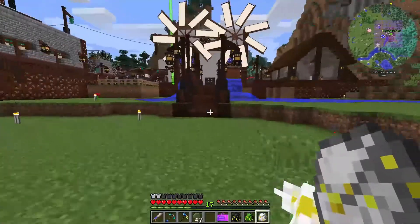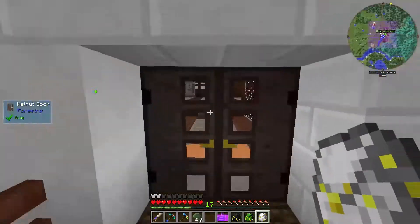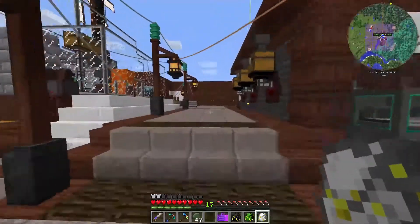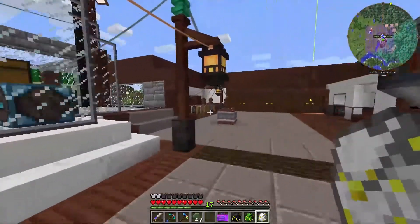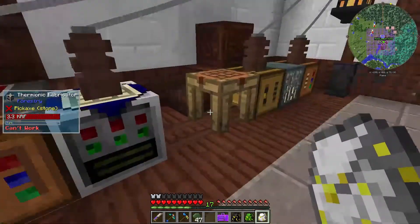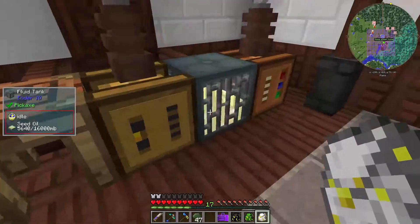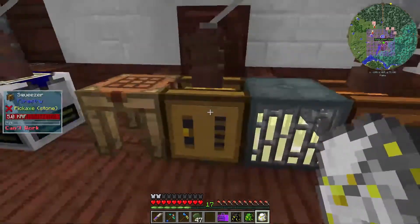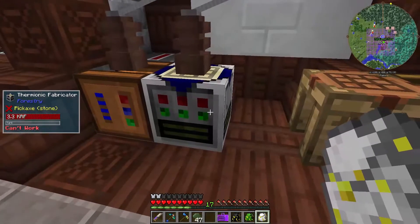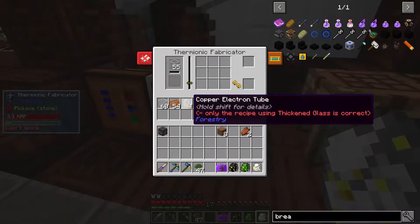Hello and welcome back to Age of Engineering, my name is CJ. Where we last left off in the last episode, we just finished getting through the forestry mods. We've now got up and running a carpentry with water for making circuits, a carpentry with seed oil for other forestry items, the squeezer to process seed oil, and a thermionic fabricator for generating copper electron tubes.